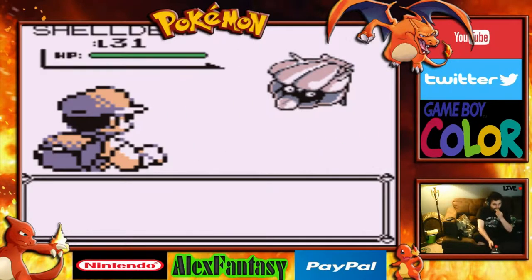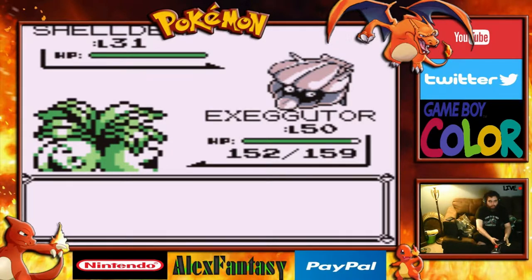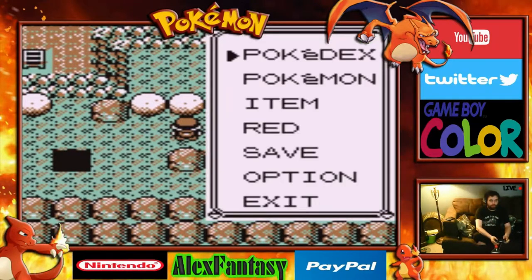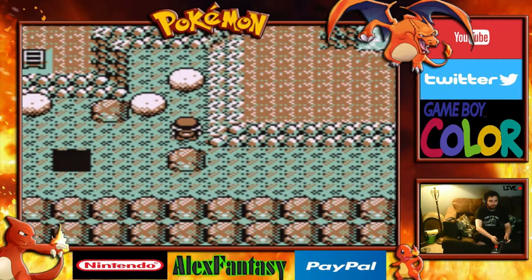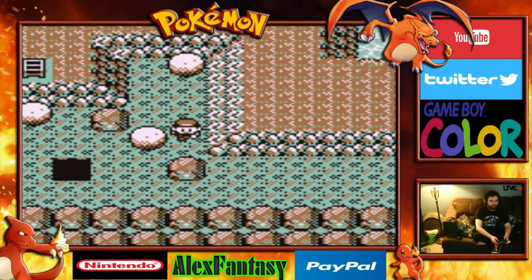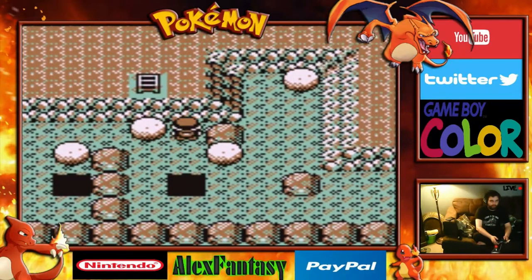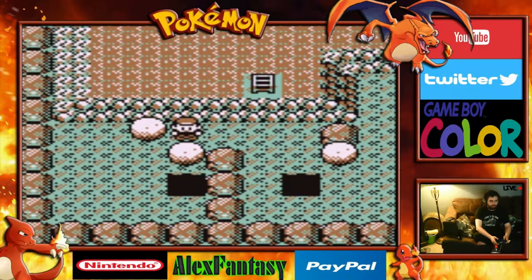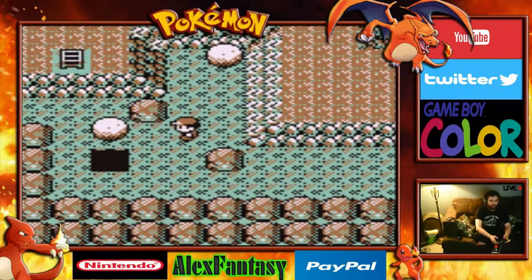A Shellder — not cool. Now we need to use Strength. Push it all the way down — that's a boom, that's a boom. Don't push it again; you need to go up. Then you can push this one down, and push this one down.